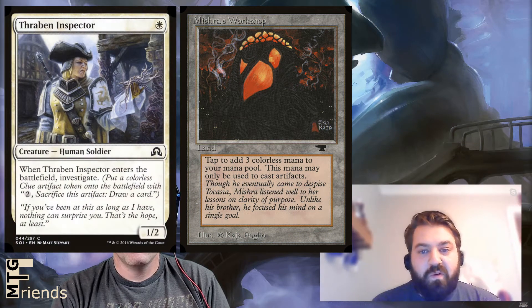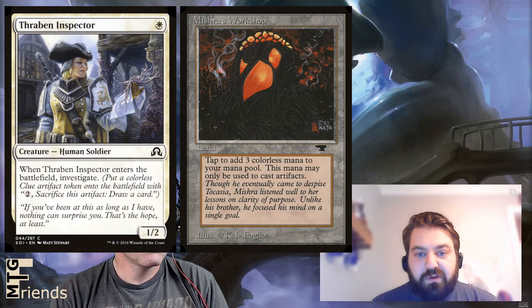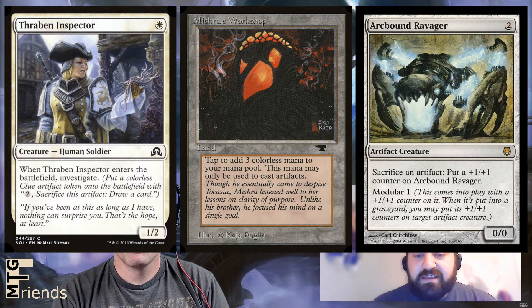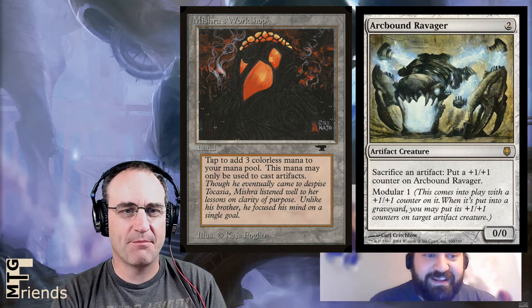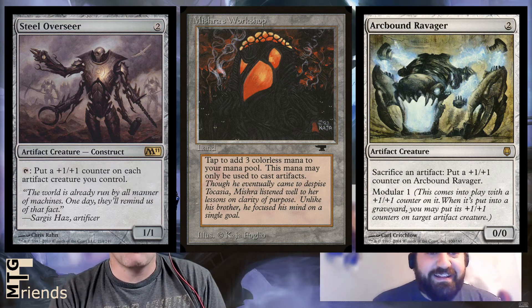You've got Thraben Inspector — a white human soldier that costs one. When the Inspector enters the battlefield, you investigate, meaning you put a colorless clue artifact token on the battlefield. For two mana, sacrifice that artifact to draw a card. Couple that with Arcbound Ravager, a two-cost artifact creature — sacrifice an artifact to put a +1/+1 counter on Arcbound Ravager. It's also Modular 1, meaning it comes out with a counter on it, and when it dies you can move that counter to another artifact creature — meaning your Walking Ballista. You generate a bunch of artifacts, stack them all with your Ravager, swing with it until it dies, then move all those counters to your Walking Ballista. Meanwhile your opponent can't play, and then you drop a Steel Overseer on top of that, which keeps buffing all your artifacts. It gets out of hand so quickly that your opponent becomes a spectator.